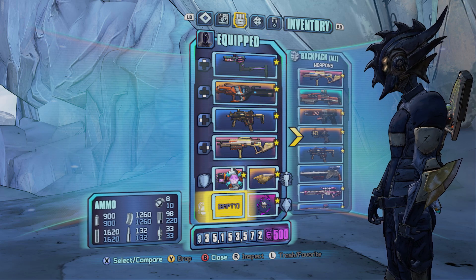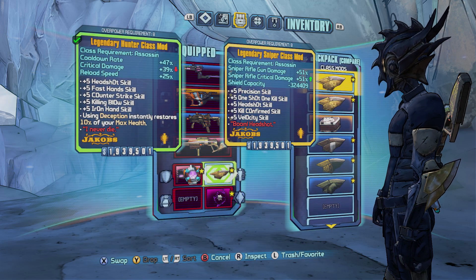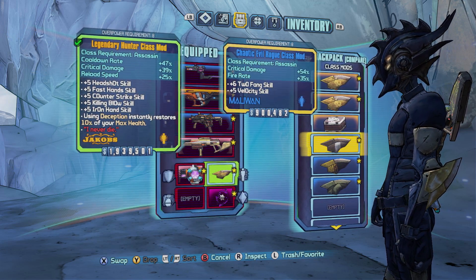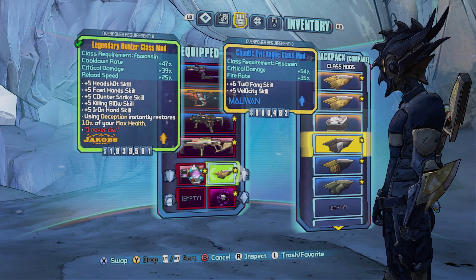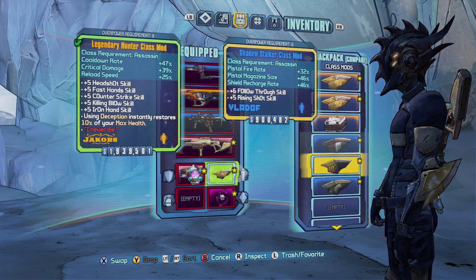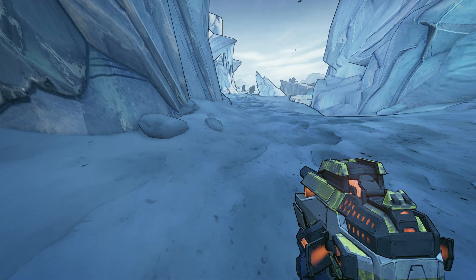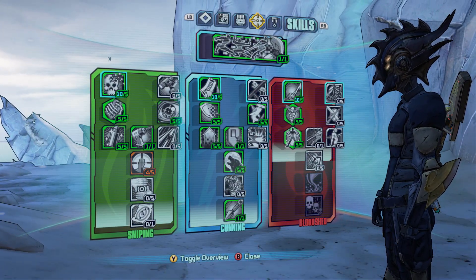We're going to try and get a Kerblaster, which is the assault rifle that he drops. Here's my loadout: I've got an Antagonist, the Bone of the Ancients, a legendary hunter class mod, the Interfacer, a Sandhawk, a Norfleet in case things get rough, and a Grog Nozzle just to keep my healing up. This is Overpower Level 8, and at OP8 it's just a battle to keep your health above negative 5 million.